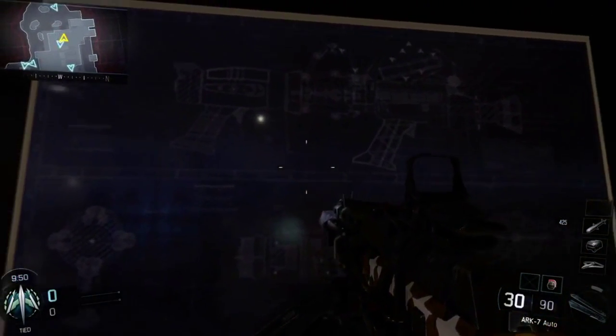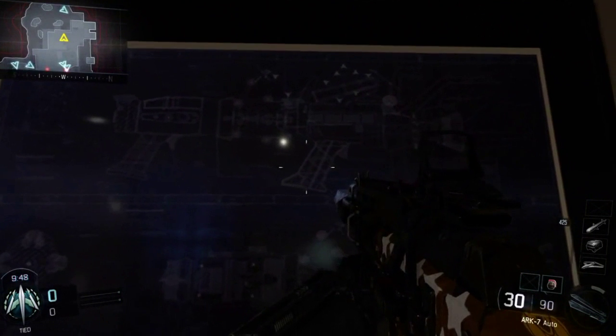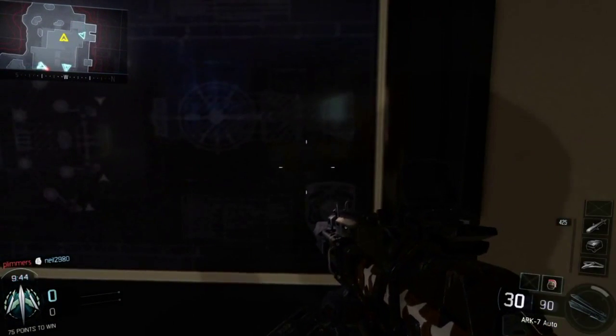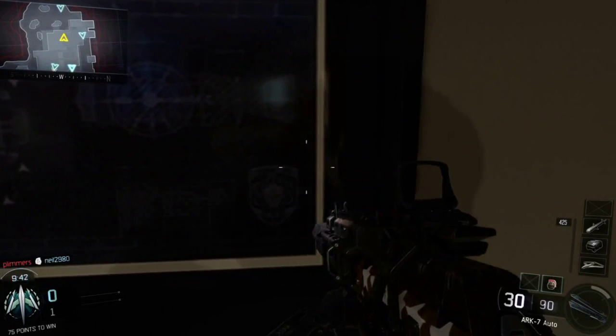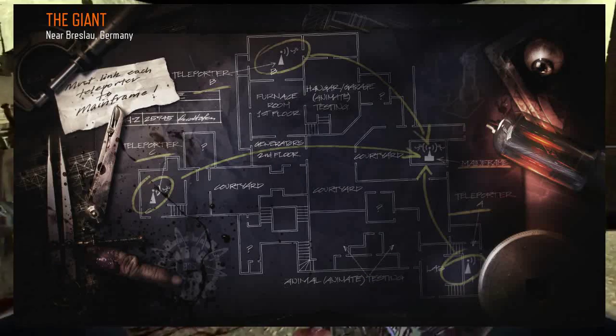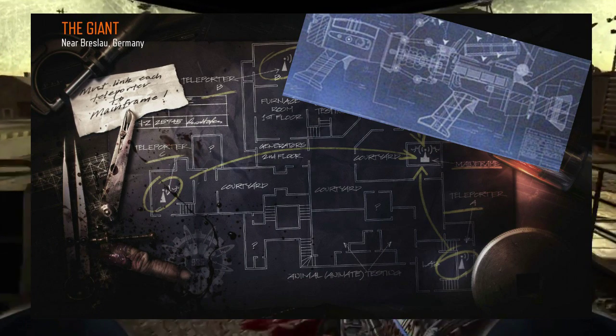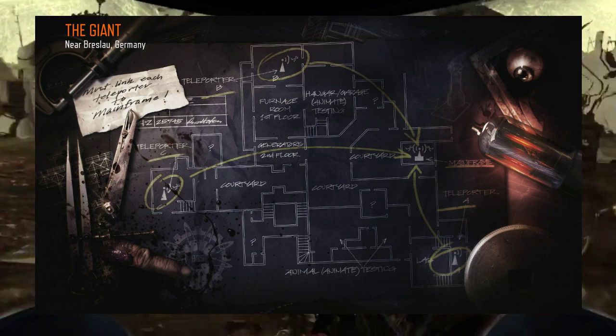Also to back up this theory, on the zombies map The Giant for Black Ops 3, if you load up the loading screen you can see behind the blueprint of the loading screen there's another blueprint, and it perfectly matches up with the Wave Gun blueprint.